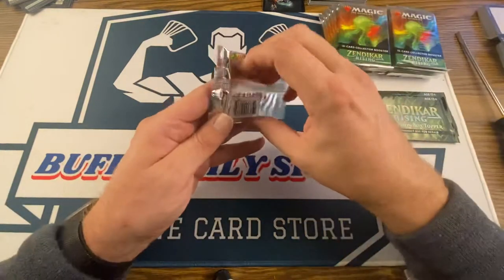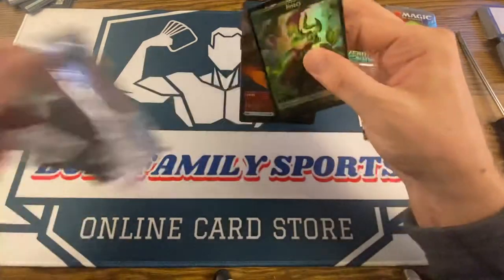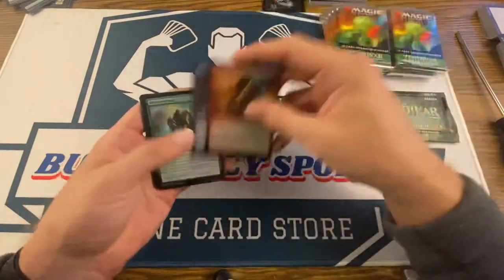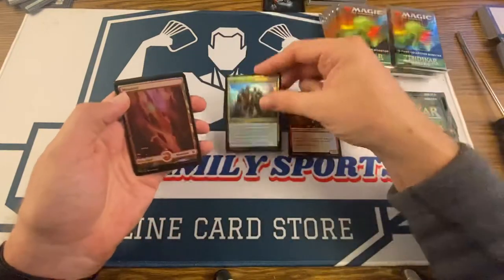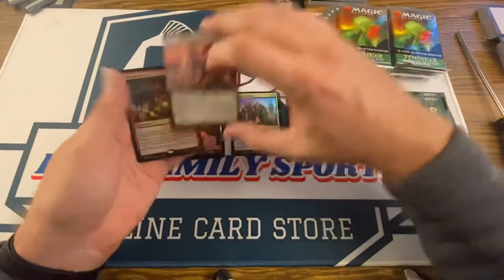I'm going to start with the right side today. We've got a foil Borderless Land on this one. So we've got five commons, two uncommons, and there's our land. Starting off with the Borderless Mythic.